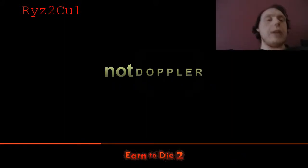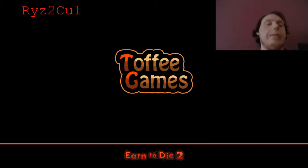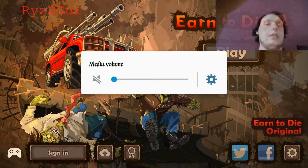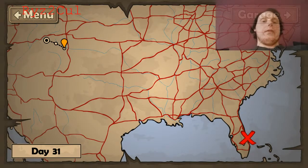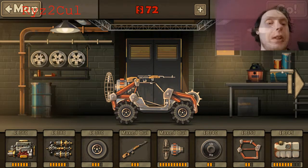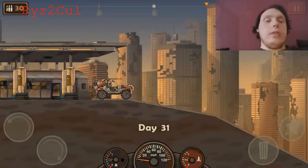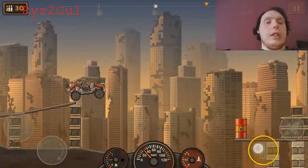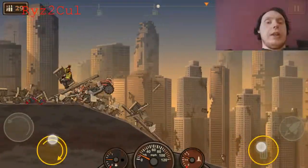Hey there guys, rise2cool here. Welcome back to Earn to Die 2. I'm just gonna see how much further we can get. We're still doing the story mode — I think we're on like the second area or something. Back to the garage and we need quite a few more upgrades, and then we'll probably unlock the next vehicle.